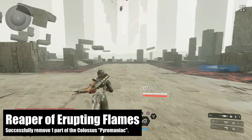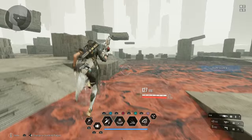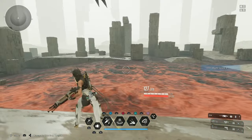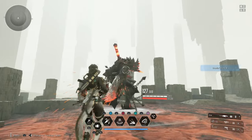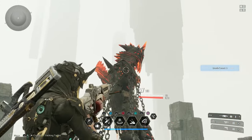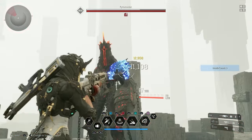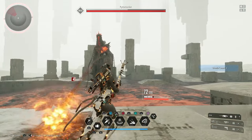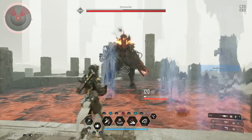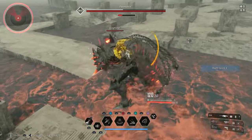The Reaper of Erupting Flames mission requires that you take on the Pyromaniac Colossus. You can do this on normal or hard — if you do it on hard, it will also help towards the Intercept Battle Conqueror mission. If you just want it done really quick and easy, go ahead and hop into the normal version. Take shots at a shoulder until you bring it down to yellow, then hop up on the shoulder and break the piece to get your mission done quick and easy. Then clean them out and get your rewards.